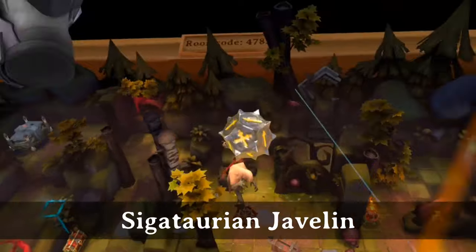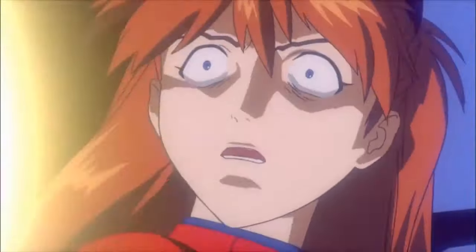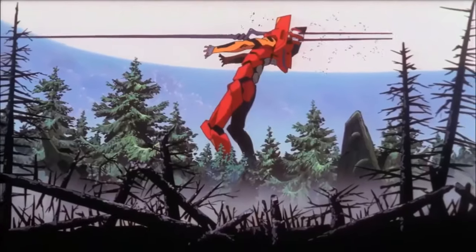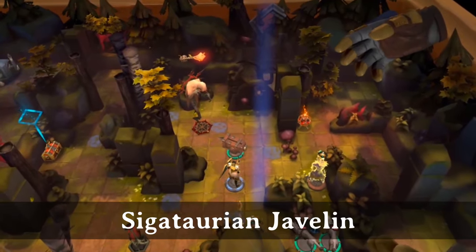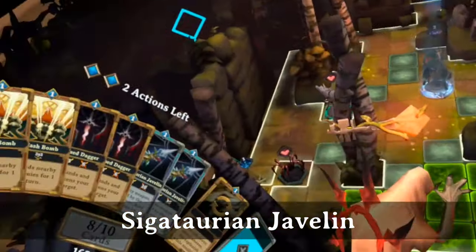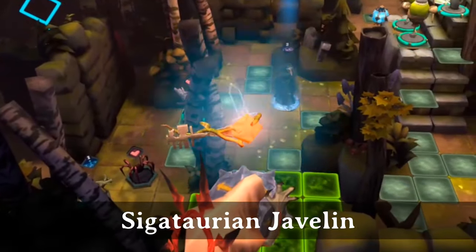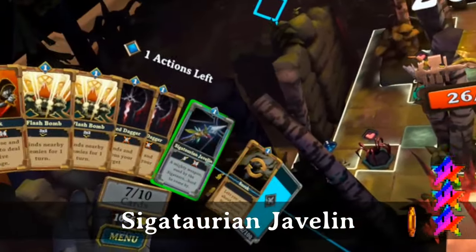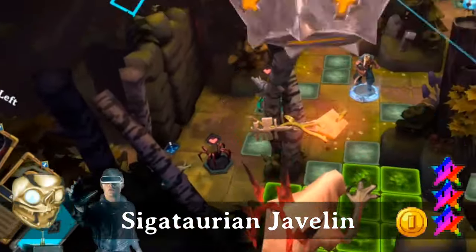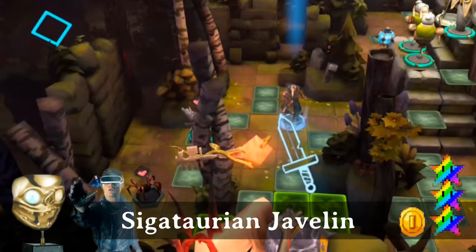Sigitarian Javelins can be played on enemies including Charmed within 10 spaces in line of sight. It does 5 points of damage, or 10 on a crit, and the target is weakened for one turn. It is especially effective against the Root Lord. As the name implies, this item is acquired by killing Sigitars. It has a good mana burn value. The BAFTA goes to player 1, or as close as you can get. We'll go into why in a future boss battle video.